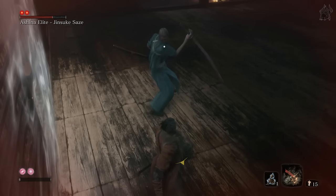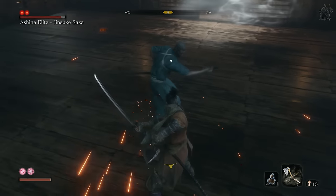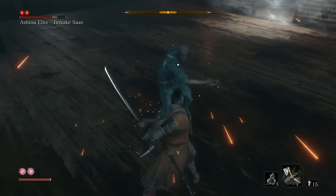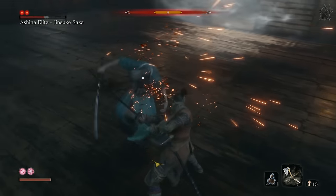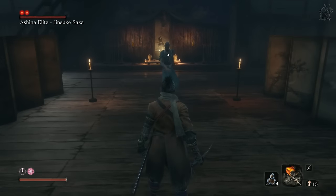Another tactic to beat him is to dodge into his attack, which will put you behind him. Slice him once, which will make him attack you again, and then press dodge to repeat this process. You should be holding forwards the whole time. If he takes a step back after you hit him, you will have to dodge twice instead of once to get behind him again.